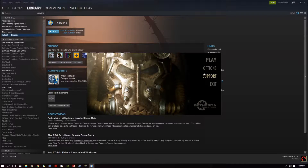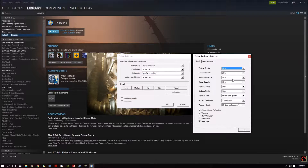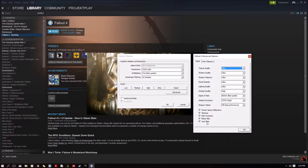First of all, boot up the Fallout launcher by clicking Play under the Steam section. Go into Options and just set everything to Ultra. Everything should be set to Ultra here except Weapon Debris — just leave that off for now. It's a default setting, it's very taxing on your performance and it doesn't show any noticeable visual improvement.